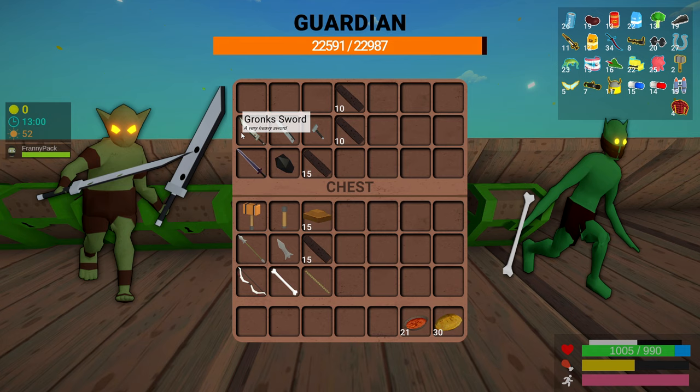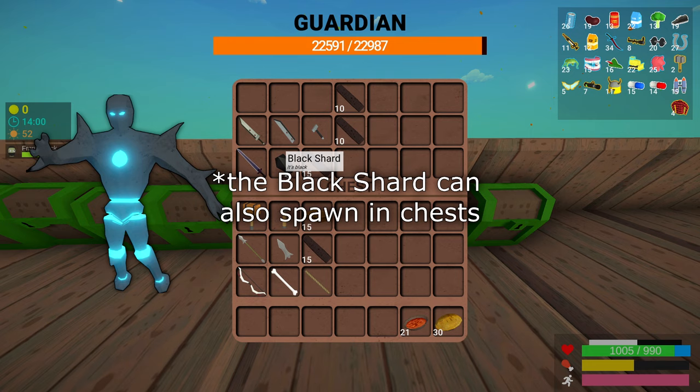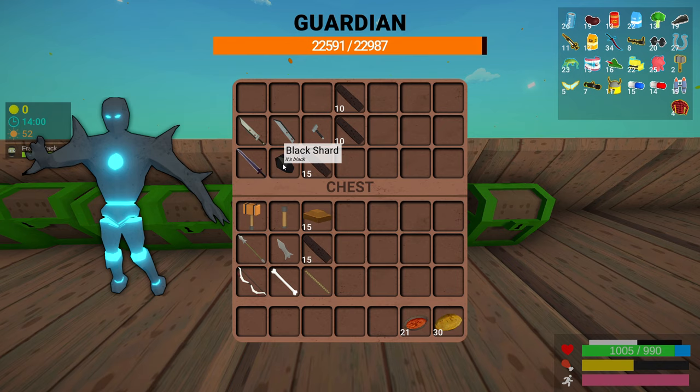Next we have the knight blade. There's a very small chance you can find the sword already completed in a chest. The black shard has a very small chance of dropping off of the guardian. You will need one black shard and 15 dark oak wood to complete the sword.